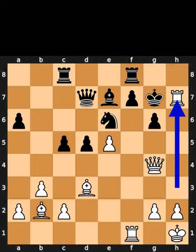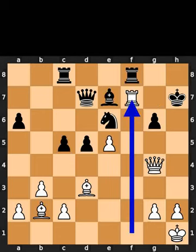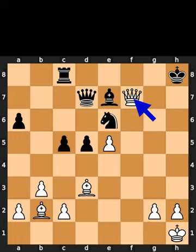White takes the pawn on h7 using the rook with check. Black takes the rook on h7 using the king. White takes the pawn on f7 using the rook with check. Black takes the rook on f7 using the rook. White takes the pawn on g6 using the queen with check. Black plays king to h8. White takes the rook on f7 using the queen.